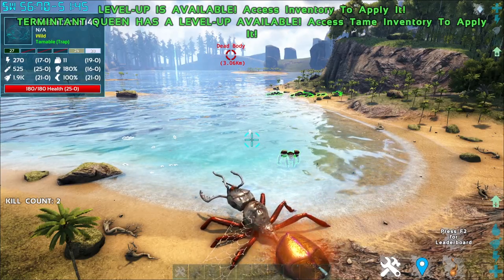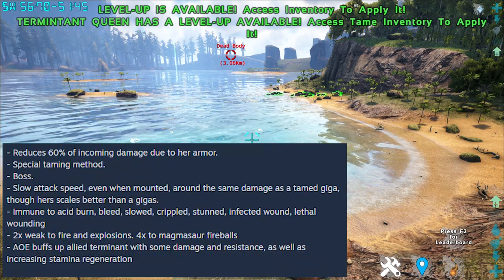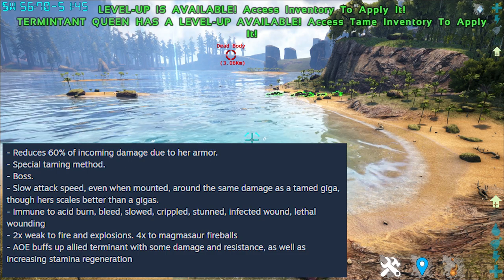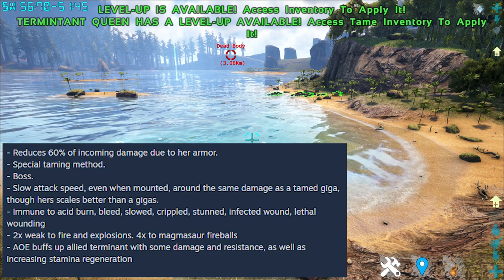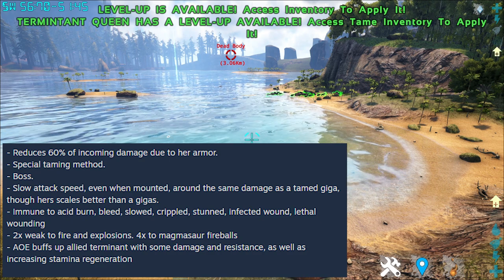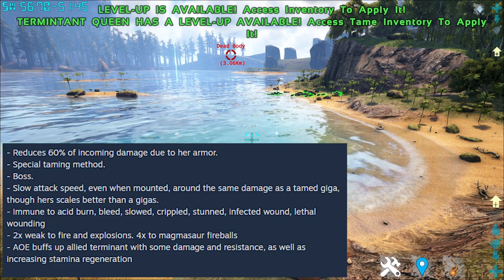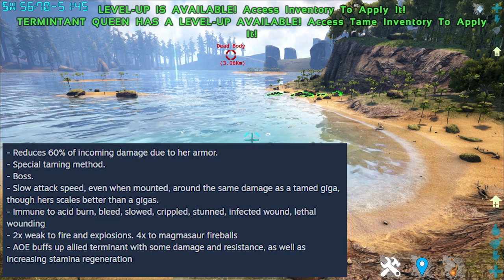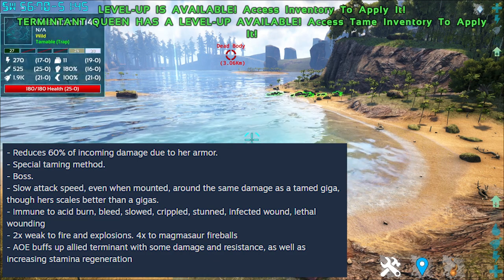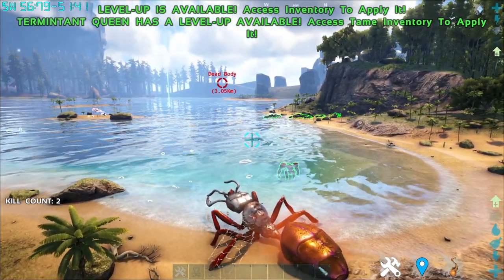Now for the Terminant Queen's Boss Notes: she reduces 60% of incoming damage due to her armor. She has a special taming method, though it's not shown here. She is a boss with slow attack speed, even when mounted, and deals around the same damage as a tamed Giga, though her skills are better. She is immune to Acid Burn, Bleed, Slope, Crippled, Stun, Infected Wounds, and Lethal Wounding. She is 2 times weak to Fire and Explosions, and 4 times weak against Magma's Saw Fireballs. Her AoE buffs up Allied Terminants with some damage and resistance, as well as increasing Stamina Regen. And that was the Terminant Queen.